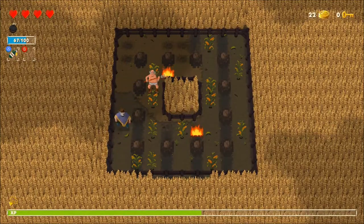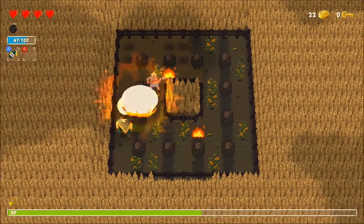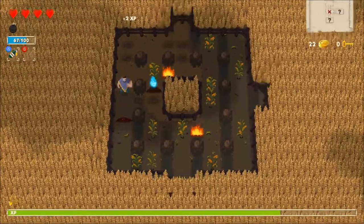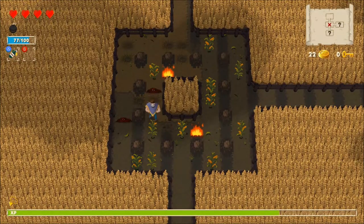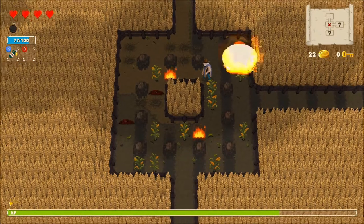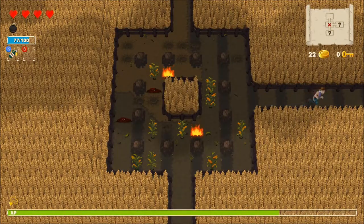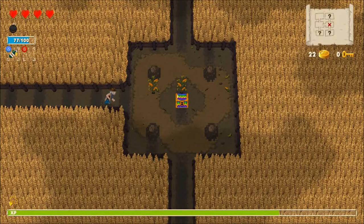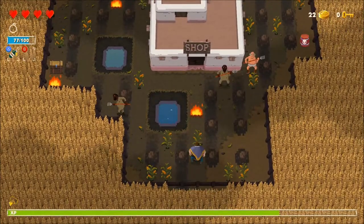You can see the XP meter along the bottom as well. Once that fills up we'll level up and get to choose an upgrade for our character. Two more paths have opened up now, so we can go either down or to the right. Let's go right since that's probably the closest. There's a chest in here, but we've got no keys to open it, so we need to find a key — might be able to pick one up from the shop.